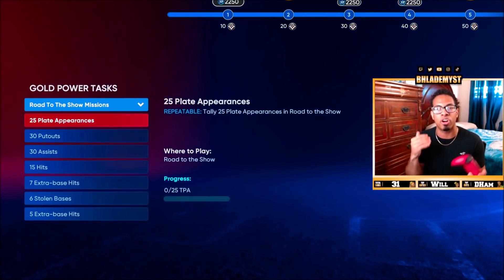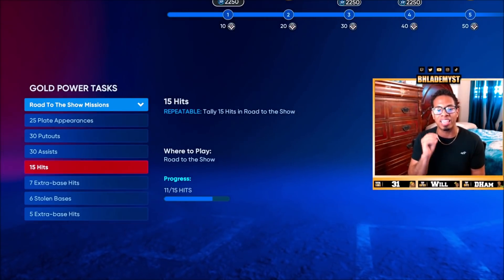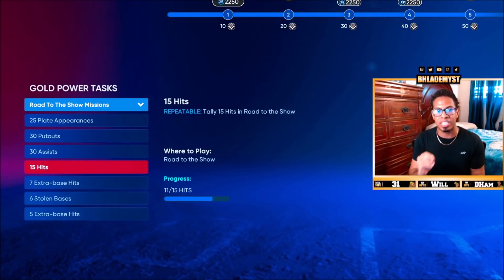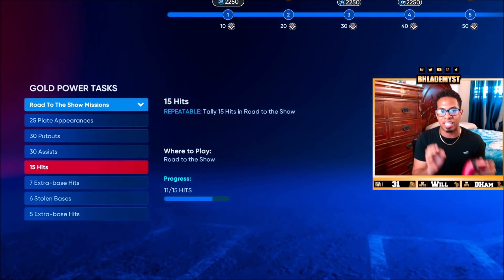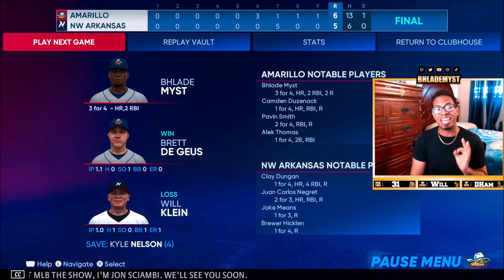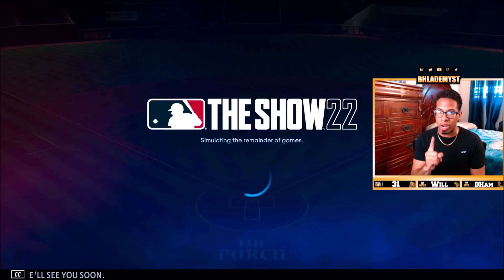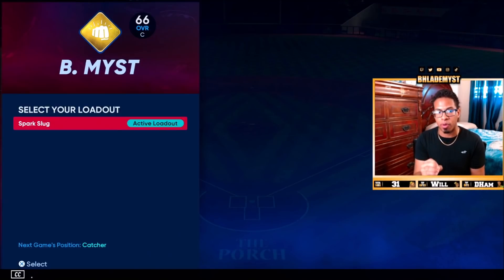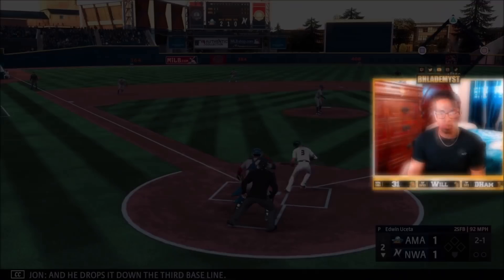Some people are better visual learners, so we're going to look at the hits here — 11 out of 15. I'm going to purposefully get three and then hop into the next game so you guys will see. We went three for four, so we went ahead and got ourselves 14 hits. That means once we get one hit here, it will be reset to zero, and then whatever amount of hits we get after that one should start off at that number once we return to the clubhouse.